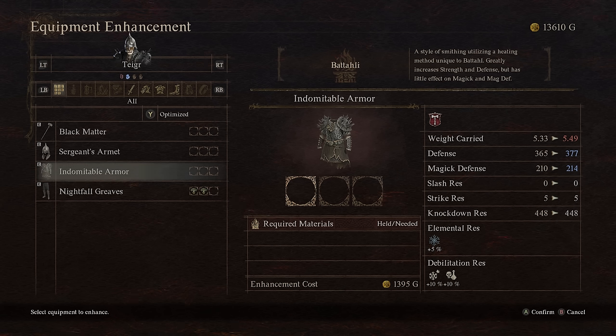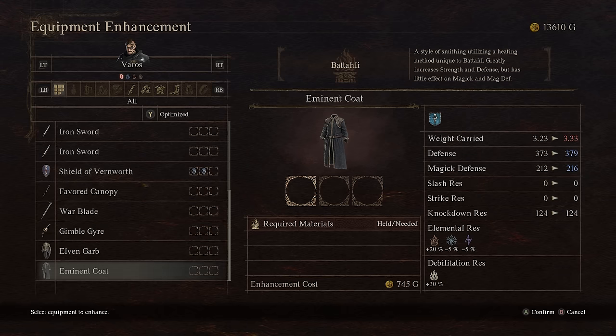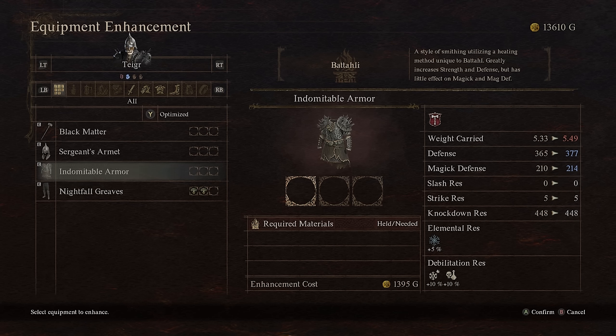You're never going to see a huge increase to magic defense — defense itself will always be a higher stat. Even looking at mage armor like the Imminent Coat, magic defense is 212 versus defense at 373. So magic defense will always be a lower number by comparison. Do I always take fighters and just increase their weapons with Battalion? Technically, no.